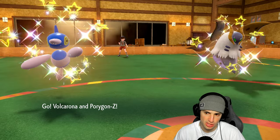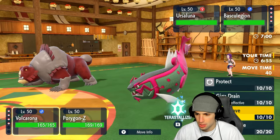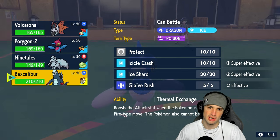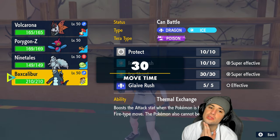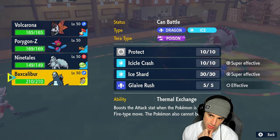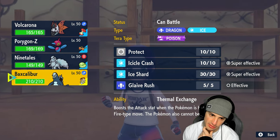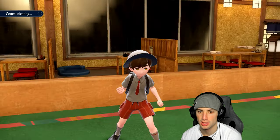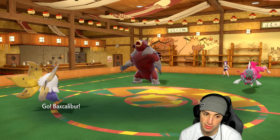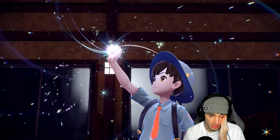They seem like they're going to swap into whatever they want, or into Pelipper. I could just Quiver Dance with a Water Tera and then swap into Baxcalibur. Or I could attack but I really don't feel like taking a Wave Crash. I'm gonna go Water Tera with a Quiver Dance. They might not even swap — I think they're gonna swap. We're going Baxcalibur here. I think they gotta swap and honestly they are not swapping. I was gonna make that read and just attack Basculegion with Shadow Ball.